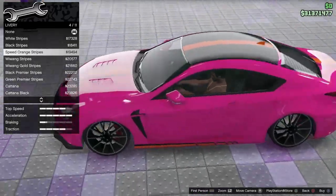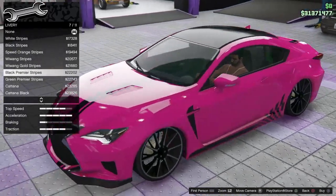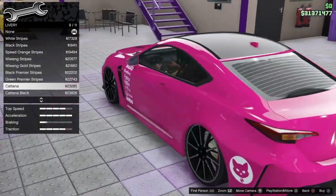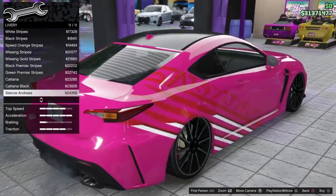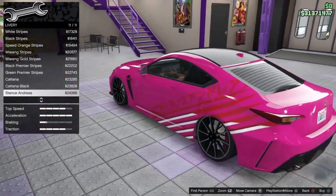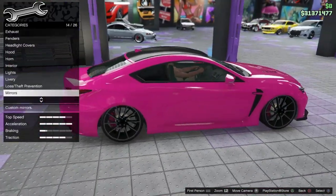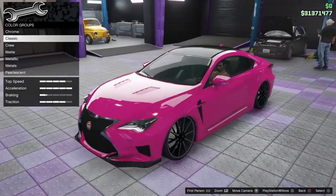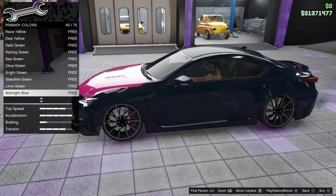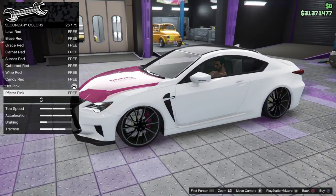There are stripes — the orange one is not bad. Kind of reminds me of the Porsche ones. There's the Katana livery and Stance Andreas. If I go for more of a street build... I think it's the color that's mainly putting me off. I might go with yellow on this car actually. The pink puts me off — I want to go with a clean white or something just so I can see everything properly.